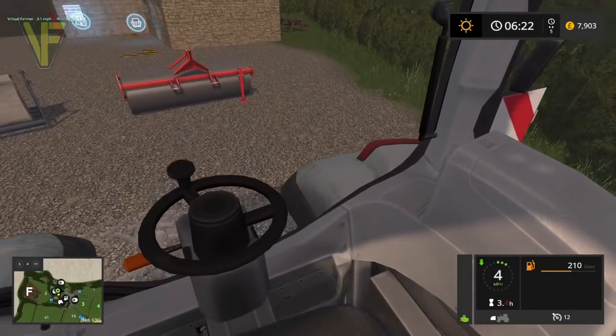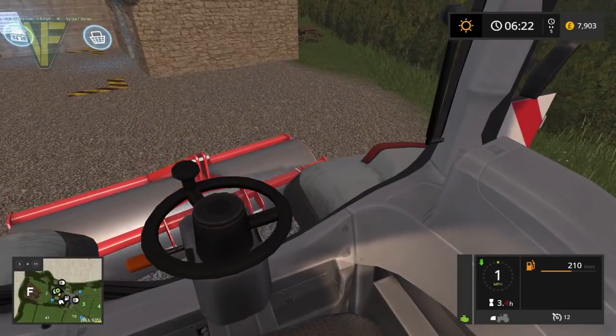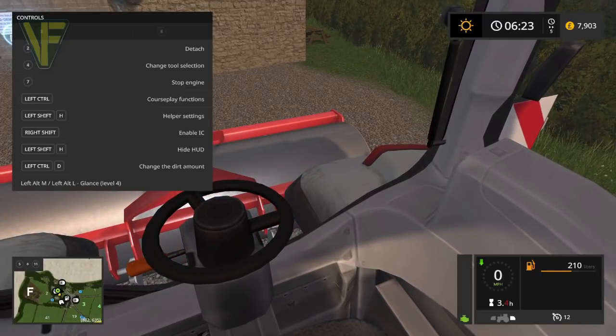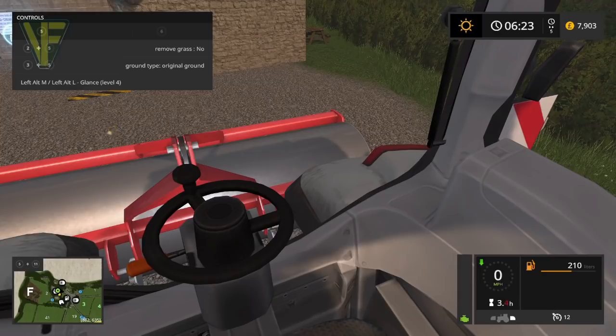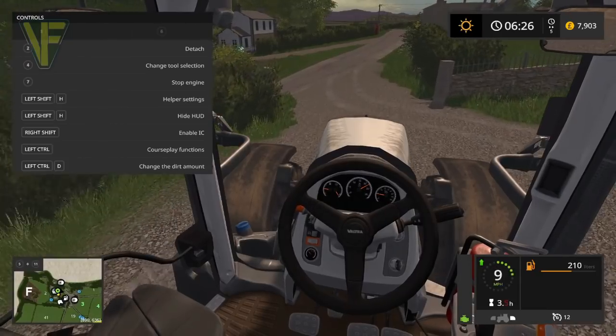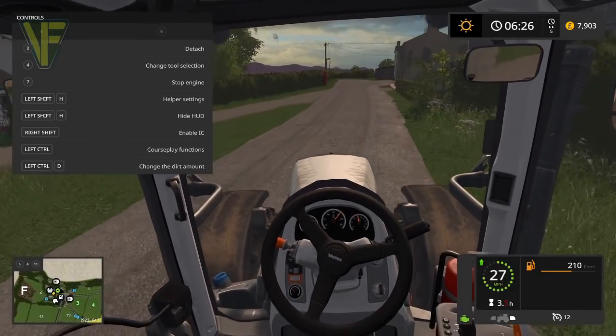My understanding for FS19 is it won't be a ground modification thing like this — you'll be able to place bits of concrete and things like that, which would be fantastic, and the ground will alter to be flat for those. So connect that up and let's have a look. Under ground type we can have cultivated, ploughed, sowed, sowed wide, grass, field, asphalt, sand, concrete, pine needles. We want concrete and we are going to remove grass as well.